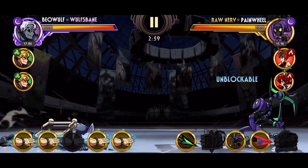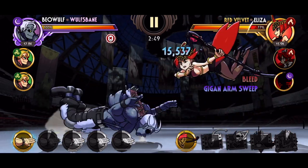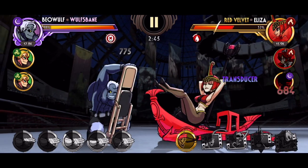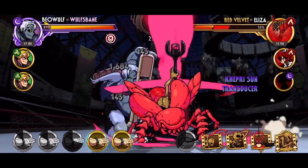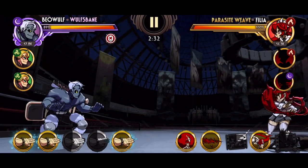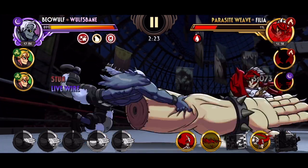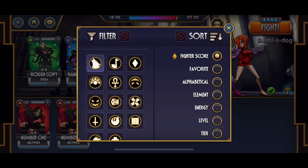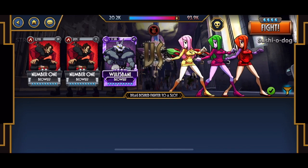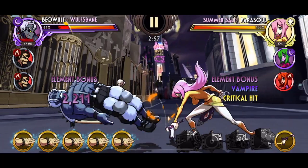The gameplay demonstration plays out with the host attempting to win using only gigantic arm special moves. Throughout the clip, they call out whiff punishes and block punishes in real time, demonstrating the fundamentals discussed throughout the video. After defeating a lower-ranked team, they immediately attempt the same challenge against a 90k team, narrating their survival moment by moment and showing how the core concepts of blocking, punishing, and spacing hold up even in a self-imposed challenge run.